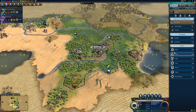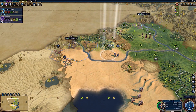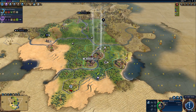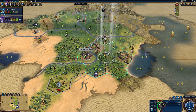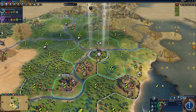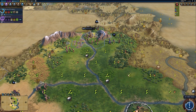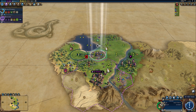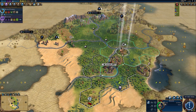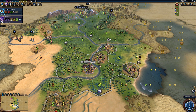Civ 6 players know that using a builder to chop forests provides boosts of production to your city — useful to surge production but also food for population. Magnus really enables this strategy. As you promote him, he increases those chopped yields and provides more food to your cities enabling further growth. Crucially, Magnus removes population loss from settlers — you won't lose one population every time you build a settler.